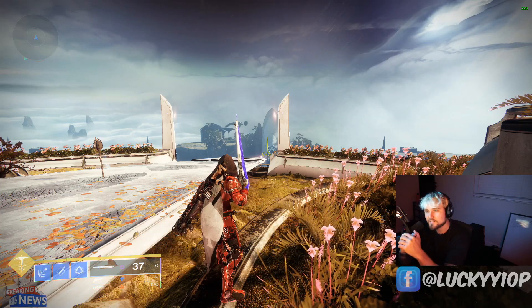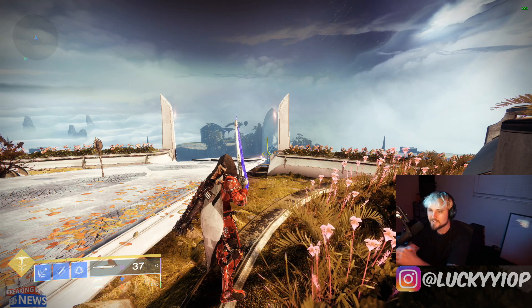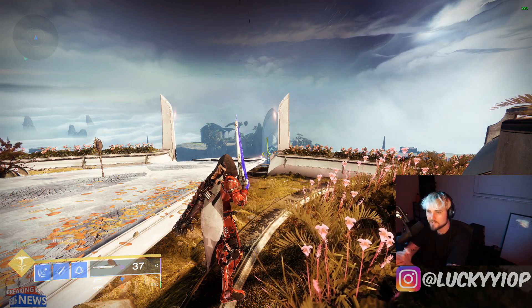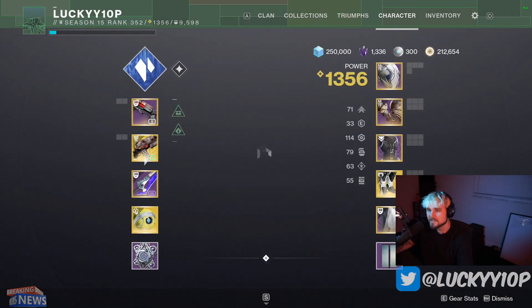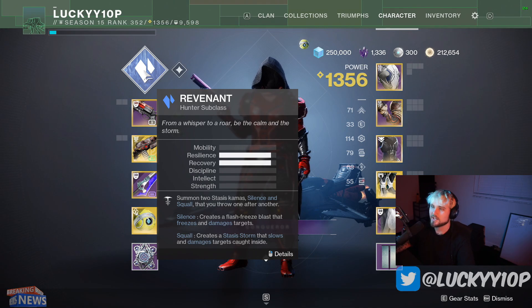Hey YouTube, I'm Lucky, and in today's video I'm going to show you how to hunter skate as fast as humanly possible. This is the fastest movement in Destiny 2 right now. It's going to require a sword with Eager Edge and you're going to have to be on a Shatter Dive hunter.